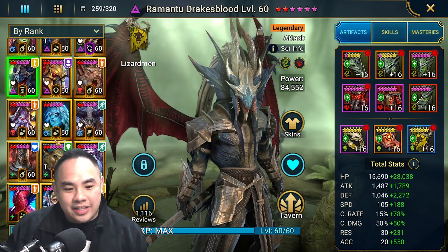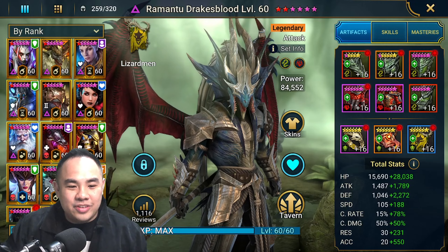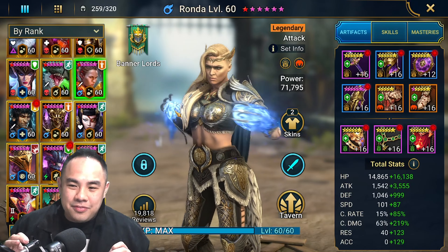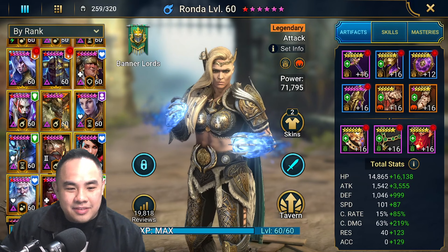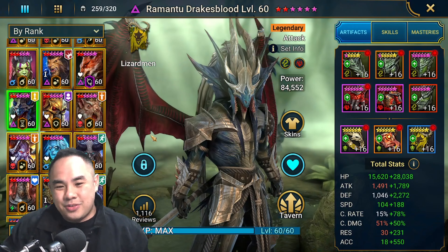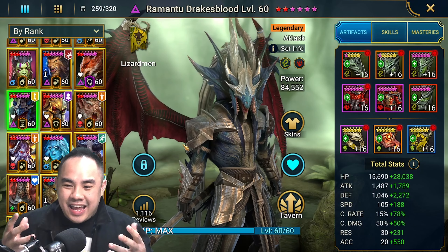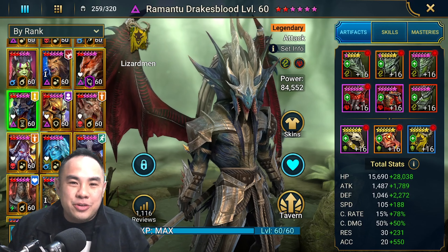Especially against a Stone Skin Harima — you need to strip off Harima's Stone Skin first, then only you can go ahead with Ronda. Currently, Ramantu and Ronda are the only two champions able to give the block passive debuff. Ronda is a free lock-in champion — if you missed her and you're new to the game, you can still get Ramantu, so it depends on how you progress in your missions.